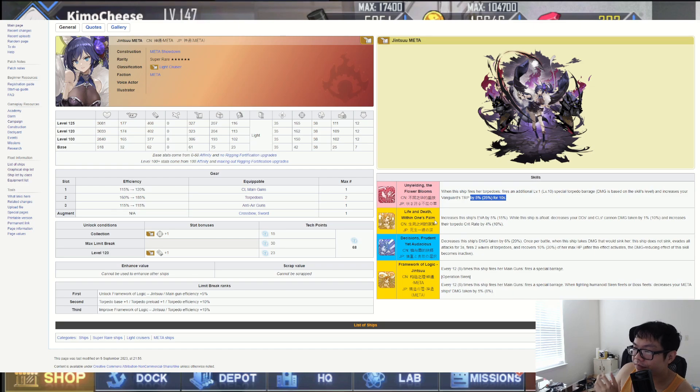The second skill, Life and Death Within One's Palm: increases this ship's evasion by 15 while she's afloat, decreases your destroyer and light cruiser cannon damage taken by 10, and increases their torpedo crit rate by 10. Unfortunately that doesn't work for Unzen, so it's more for older IJ destroyers and light cruisers — the classic IJN favoritism. More crit rate is really nice.